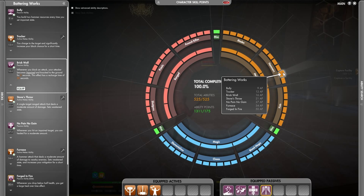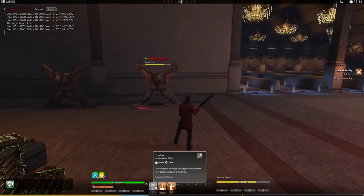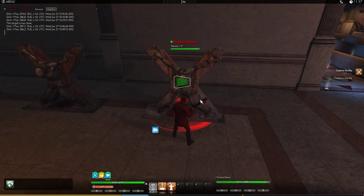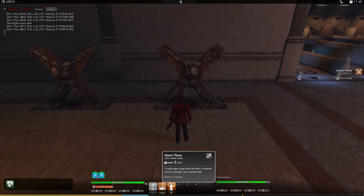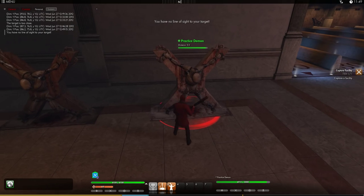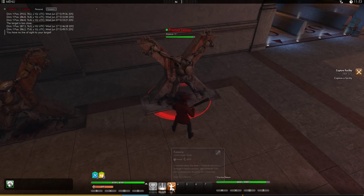Next we have Battering Works. First, Trucker. Next we've got Stone's Throw. And finally, Furnace.